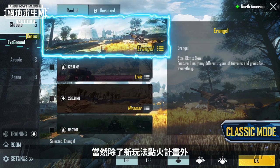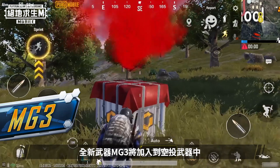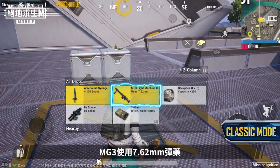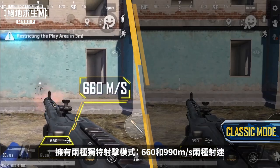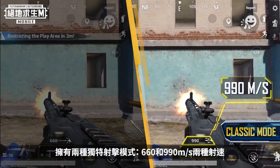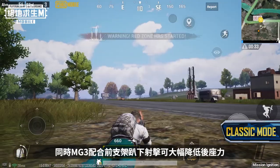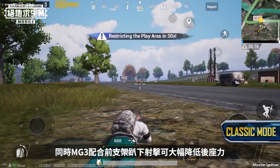Besides the new Mission Ignition gameplay, Classic Mode is optimized to further enhance your experience. A new weapon, the MG3, has been added to airdrops. It fires 7.62mm rounds and has two unique firing modes: 660 and 990 rounds per minute. These modes will help you deal with all kinds of situations. Attach a bipod to the MG3 to greatly reduce recoil while prone.